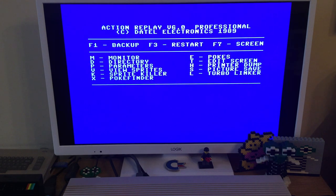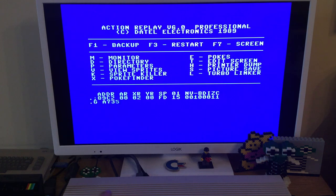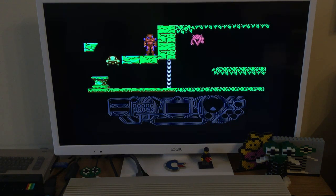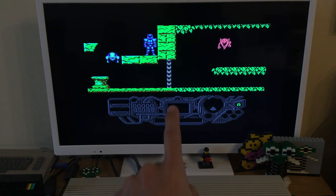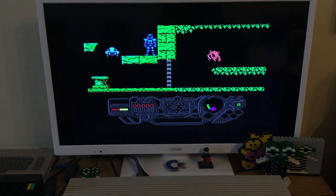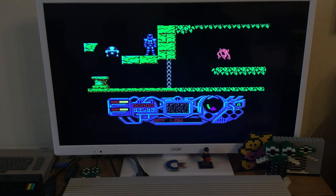Once that's done, we're going to go to monitor and go A735 and watch what happens. You disappear, find the suit, and then you automatically enter the suit, and then the display at the bottom fires up and we now have full control of the suit.